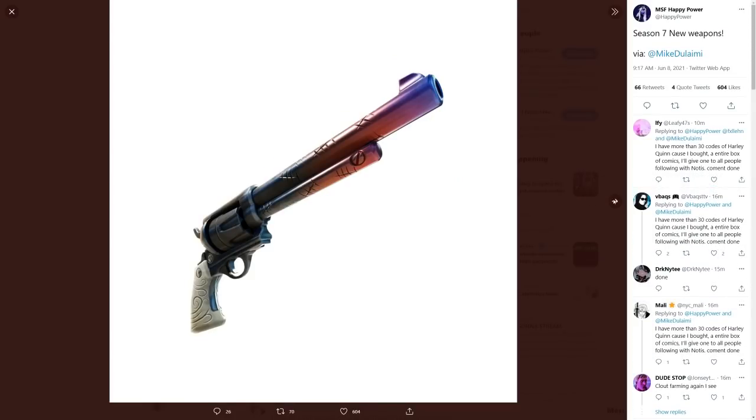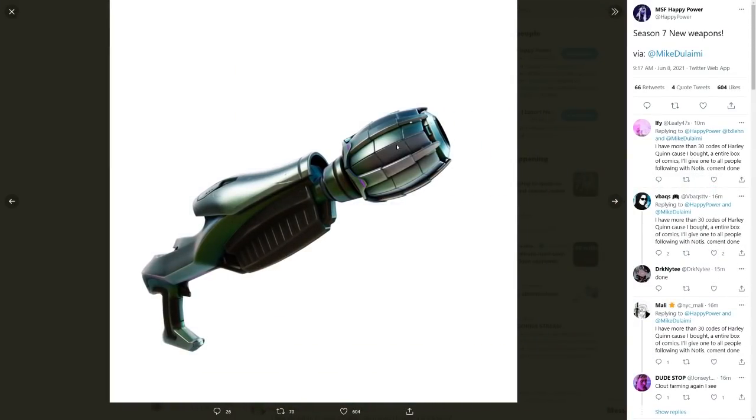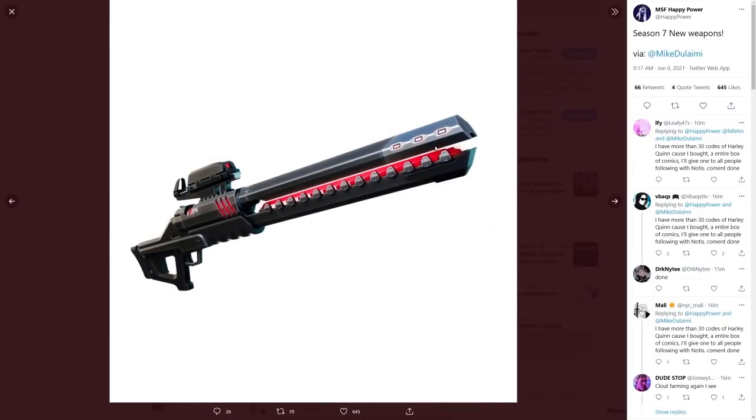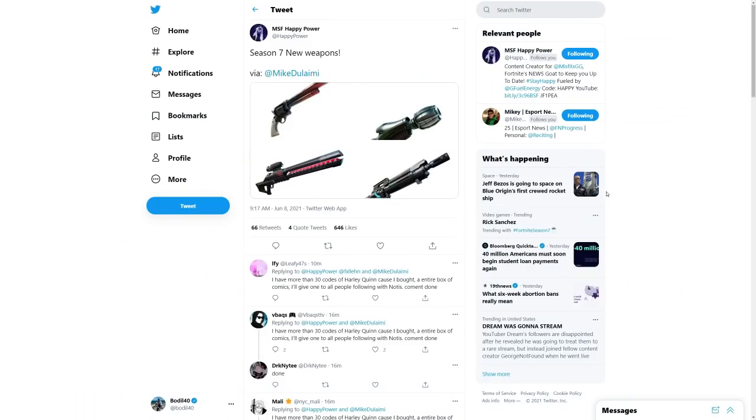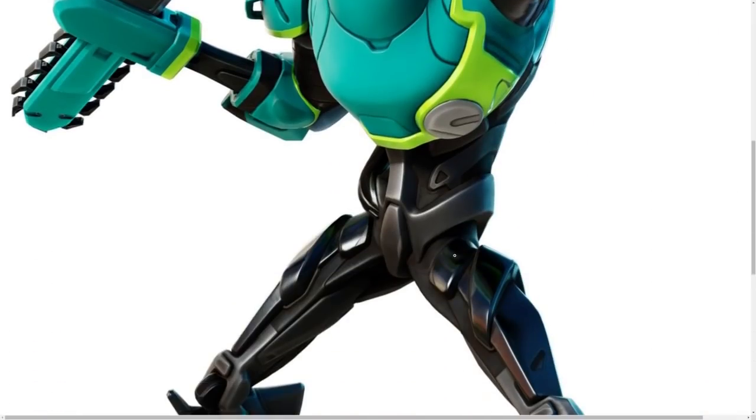Then we have the new weapons — we're going to get a brand new revolver and some space guns. There's something like a sphere launcher, what looks like a sniper rifle, and an assault rifle. I assume the first one is a gravity gun type of launcher, so yeah, pretty cool.